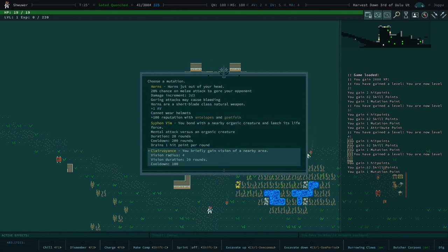If you were playing Chimera or Esper, your choices would be limited to physical or mental mutations respectively. I'm not playing either here, so I've been given a choice of either. Clairvoyance and Siphon Vim are both mental mutations, but Horns is a physical mutation.